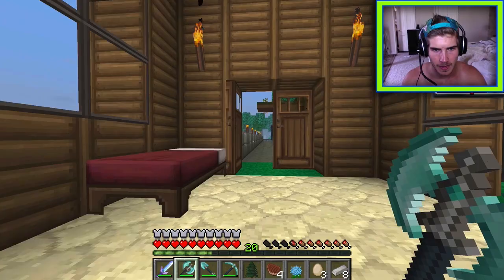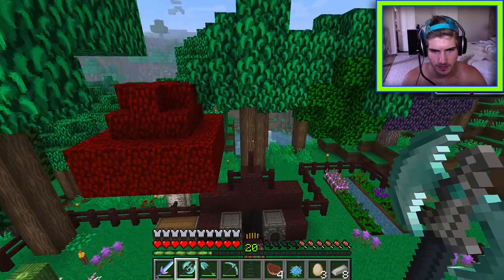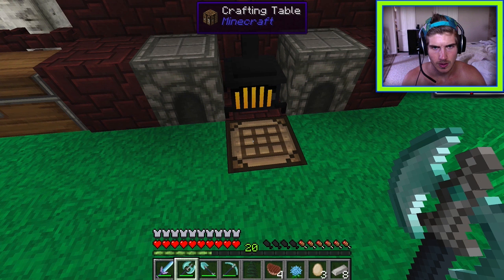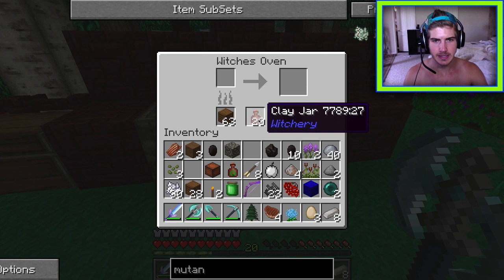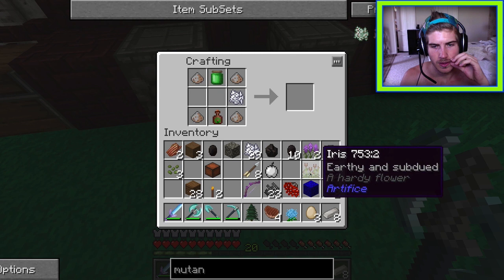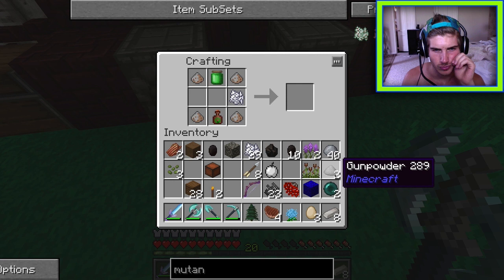Strawberries and barley are planted. The next goal is to find more villages before starting on Tinker's Construct. Bookshelves are being placed in the enchanting area in a way that will give maximum enchantment levels.